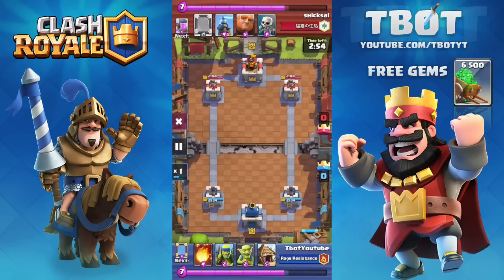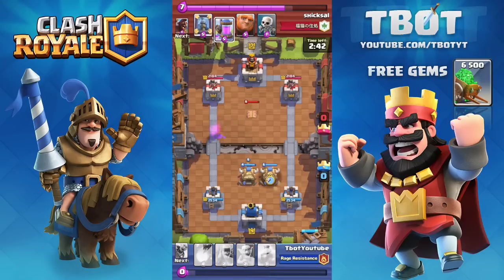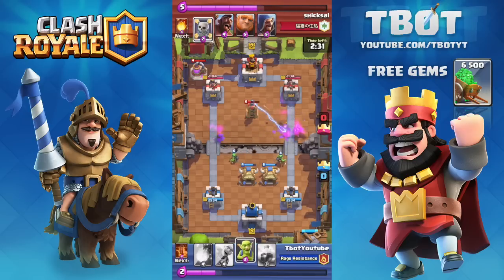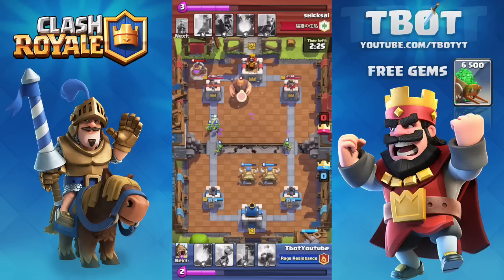Now we're going to be attacking Shicksal using the exact same deck in arena six. He's going to go in and it looks like he'll probably drop in a tesla in the middle of the base, as everyone does. You can see I drop in the goblin hut in the middle — two goblin huts actually — I'm going to mirror that. So now we have two streams of goblins going on the left and right side, which is always good. I'm going to send in some spear goblins on the right side as well.